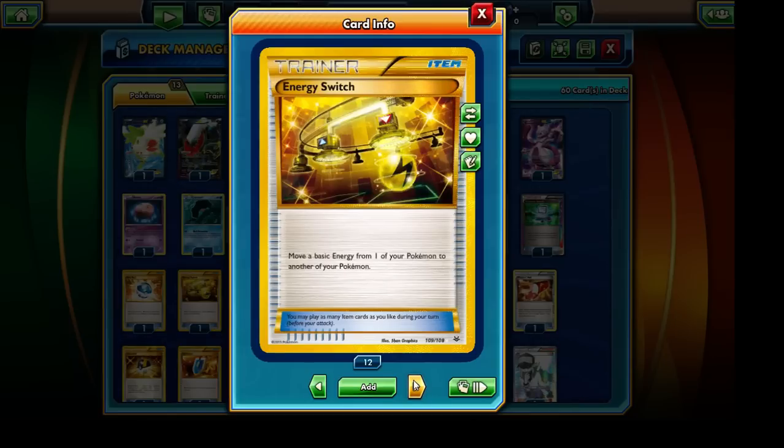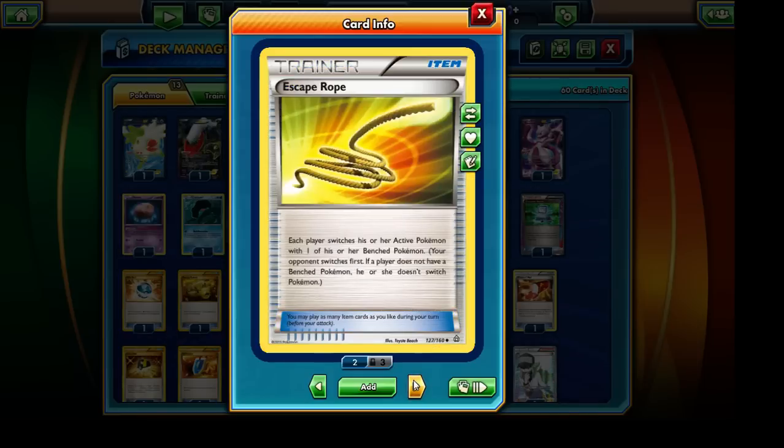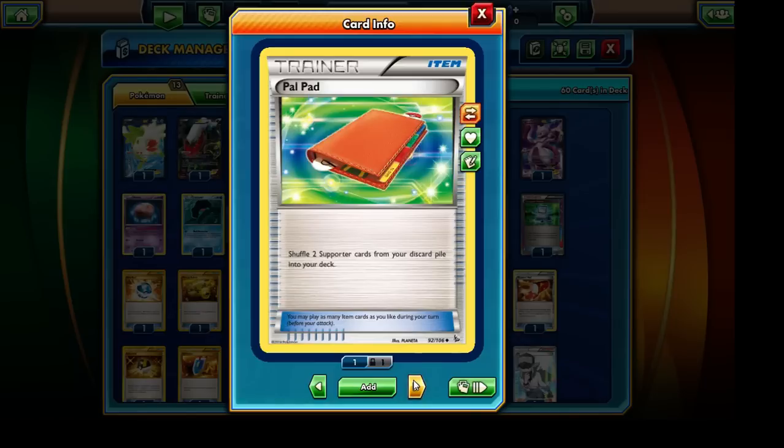We have the Energy Switch card, mainly to help power up Eviltal EX a bit earlier — ideally Eviltal EX would be the first Pokémon I'd grab with Ultra Ball. We're also running Enhanced Hammer for a bit of energy disruption. We have Escape Rope, which forces both players to switch their active Pokémon — it can function as a makeshift Lysandre since we're only running a single copy of each. We also have Pal Pad, which shuffles two Supporter cards from our discard pile back into our deck — really useful for recovering key Supporters like Lysandre, N, and Juniper.